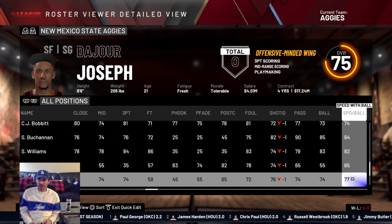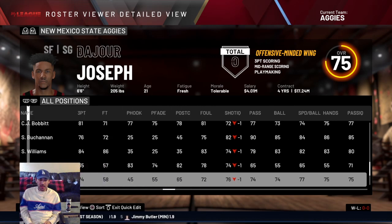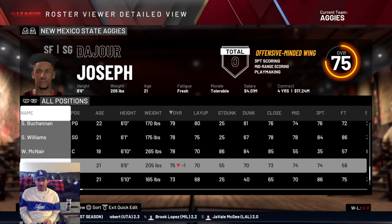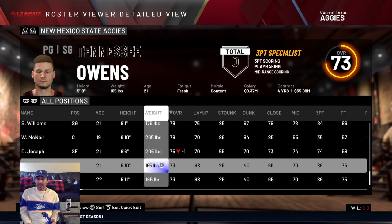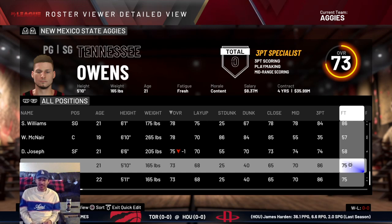DeJorge Joseph is an offensive-minded wing who looks to shoot the three ball with ability to drive and some good athleticism. He only played about five total minutes this season due to injuries, so I think he'll have a bigger role and provide wing depth, especially if Clayton Henry doesn't come back. The two Las Cruces natives, Bryce Rewalt and Tennessee Owens, I gave the exact same ratings — their bread and butter is three-point shooting, with average speed.